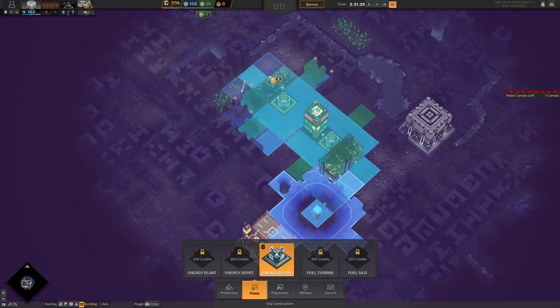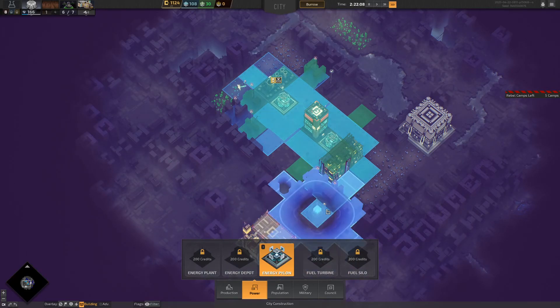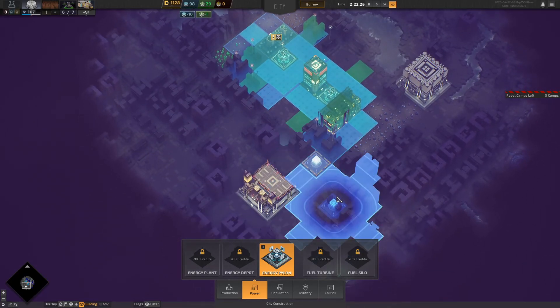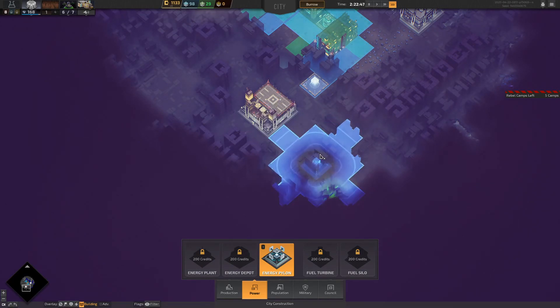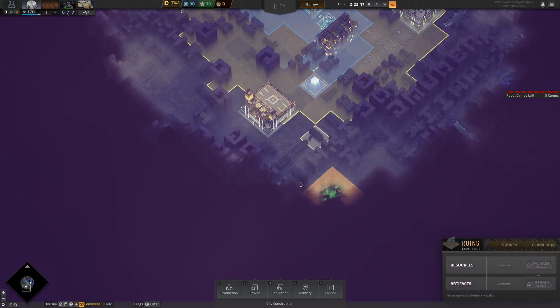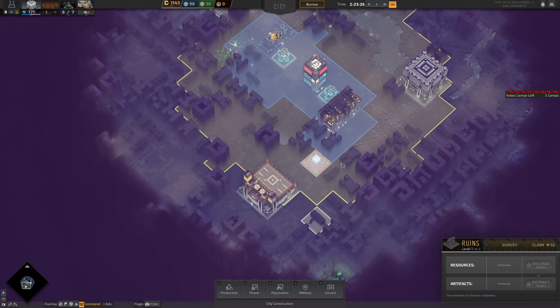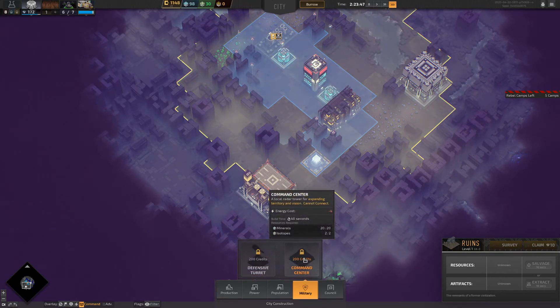I keep pointing at the screen when I say 'see the lines' — I don't know why I keep doing that. The lines are joining up those pylons now. If I move slightly out it drops from this one because it's not touching that area, so we need to be right in that zone. We also need to actually buy the land as well — and luckily we've got the money for that.